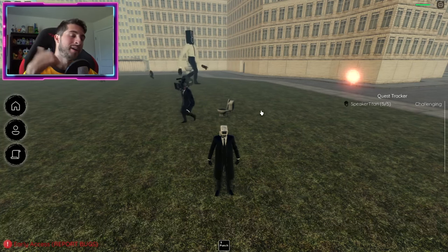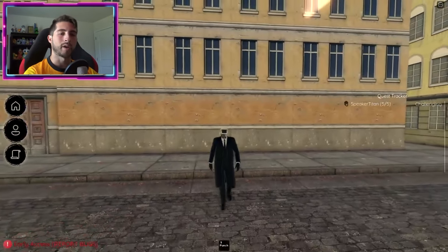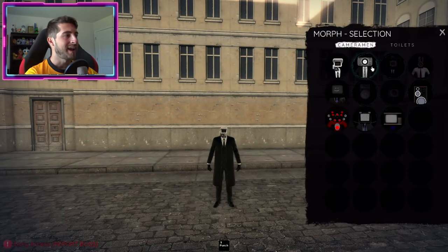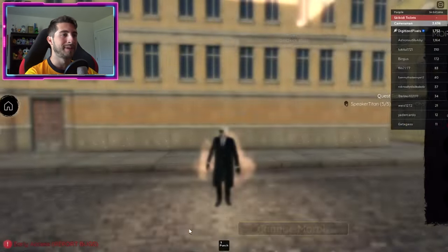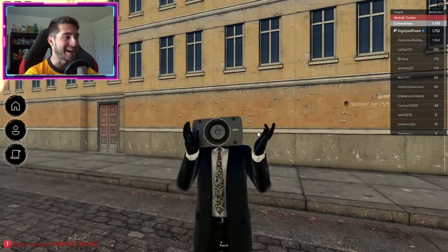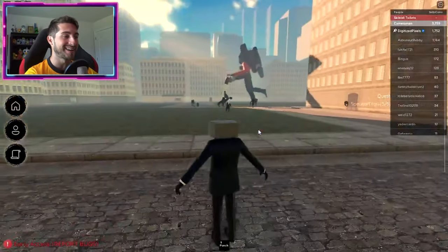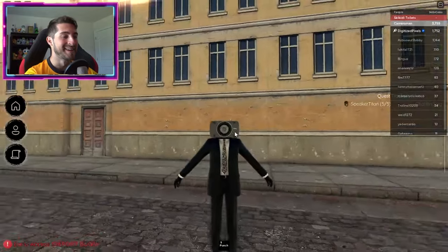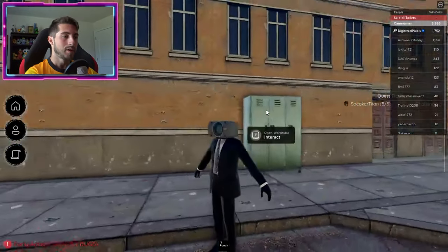Now if you want to check out the morph, you gotta rejoin the game and come back. Once you've rejoined, go ahead and open up the morphs, and there he is — the Lost Speaker Man. Now not lost, now he's just Speaker Man. Look at that!